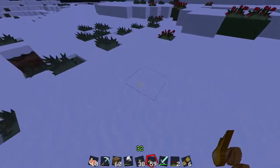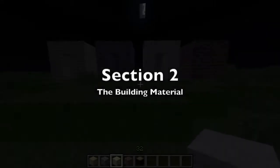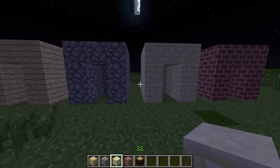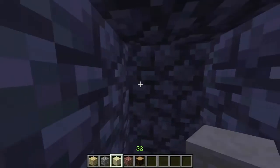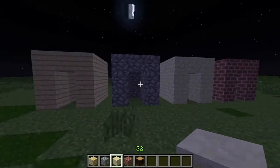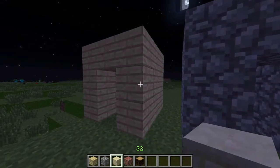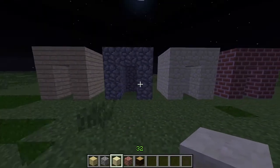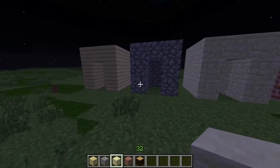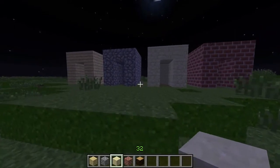In this next section I'm going to show you the materials you can use to create a house. Everything here is based on preference — whether you use wood, cobblestone, sandstone, or brick, it doesn't really matter. The one con of wood is it can be burned down, but other than that they're pretty much all the same — it just comes down to whether you like the way it looks.